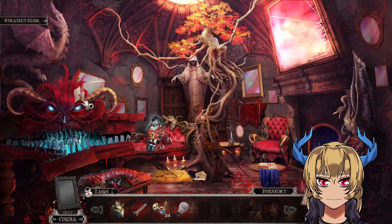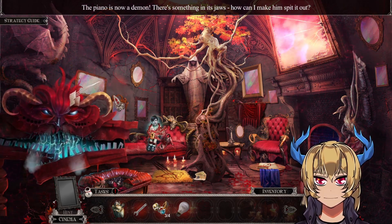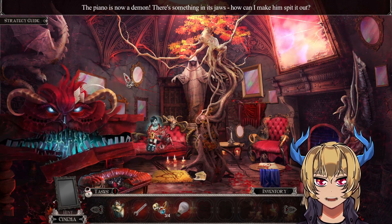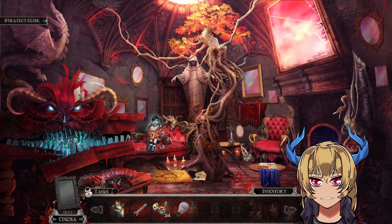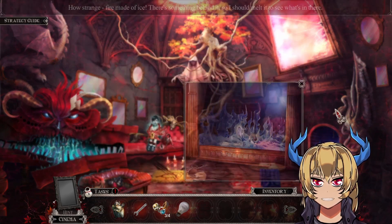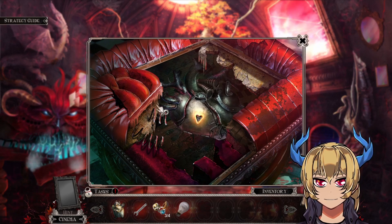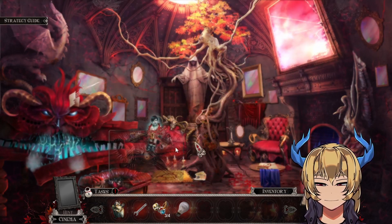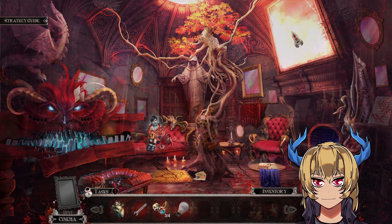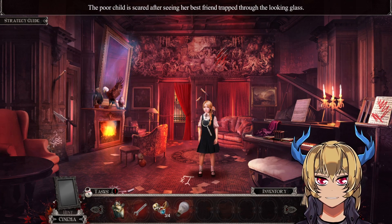Okay, the piano is now a demon. There's something else — how can I make it spit it out? I already know, and can I take something from here with me? I only got one of the four rings, so that one dealt with me. If I go back, a poor child is scared of seeing her best friends trapped through the looking-glass.